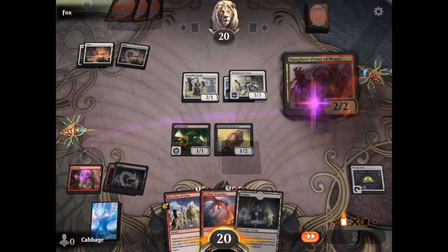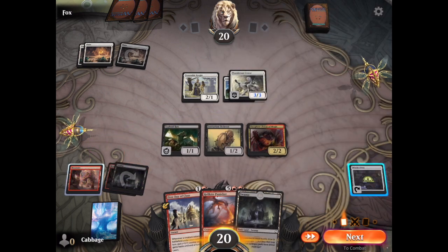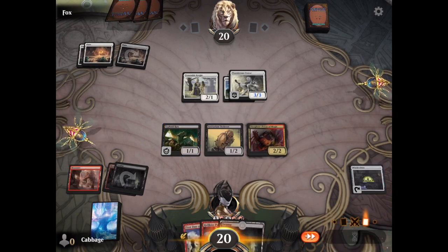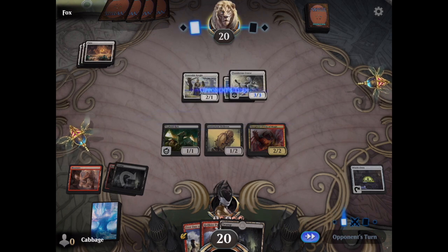Alright, let's put down Slaughter Priest of Mogus. He is a creature that can instantly sacrifice somebody. But he will be lost as well, going to 2022.